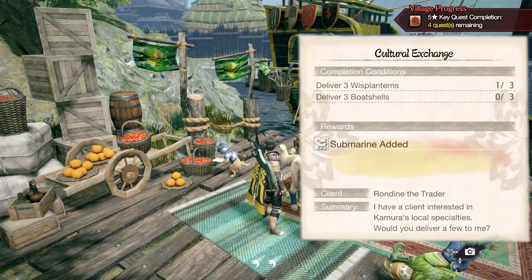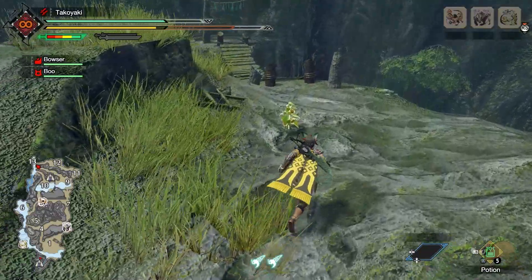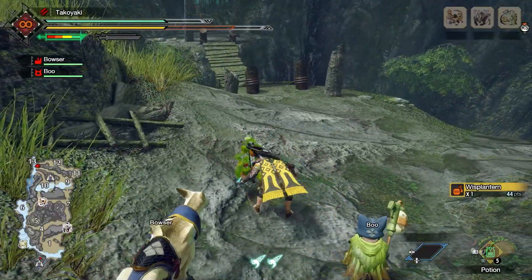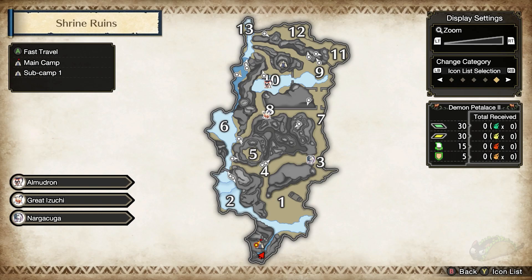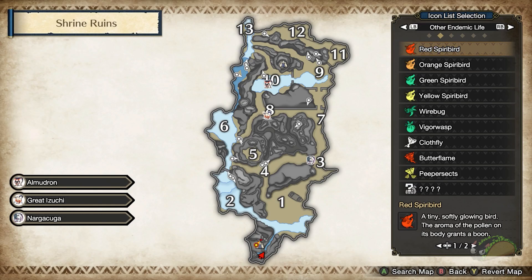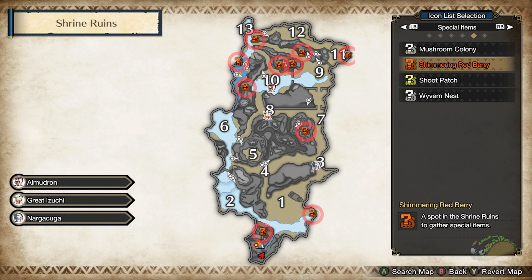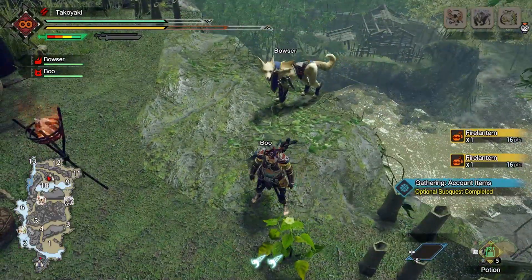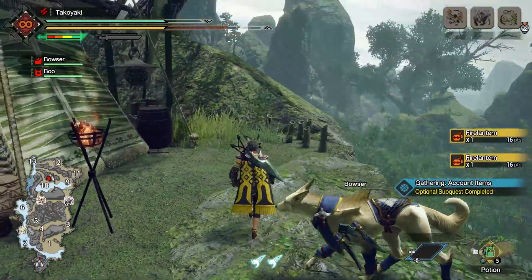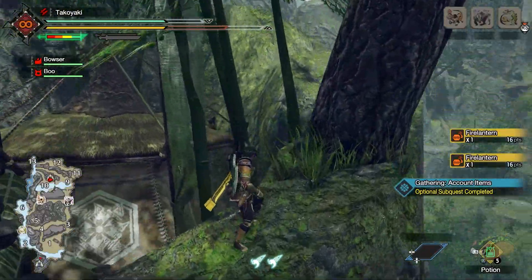Wisp lanterns are easy to find. They're located in Shrine Ruins at the Shimmering Red Berry locations. You can find out exactly where they are from your map — open up the icon legend and scroll through the filters until you see special items. Scroll down to Shimmering Red Berry and you'll see all of them marked on your map. Head to each of these locations and gather until you find your three wisp lanterns. You may gather at some spots and not find the item, but that's completely okay.